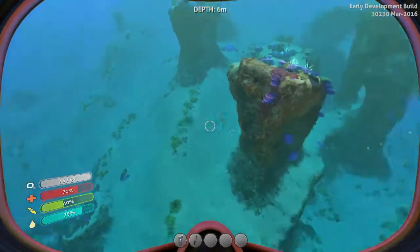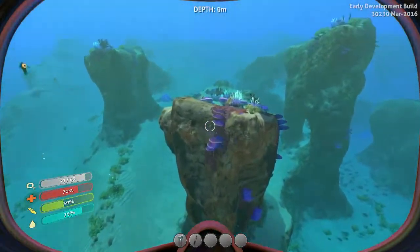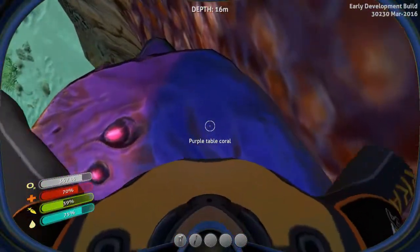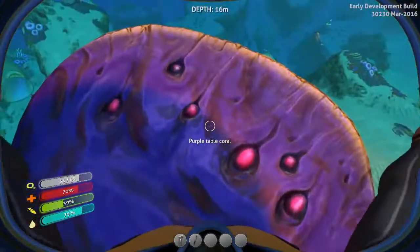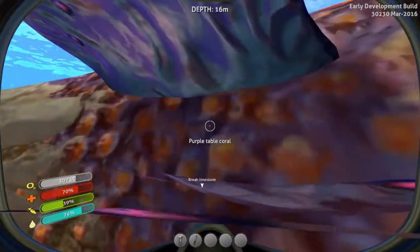I've got very limited oxygen at the moment. So where shall I go? Let's rip some things off the ground. You look good — purple table coral. Can I pick that up? By the looks of it, no. Maybe I need an item.